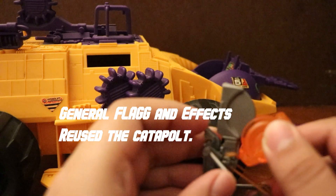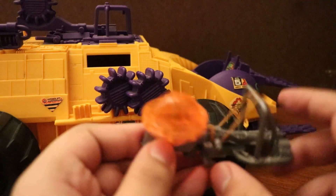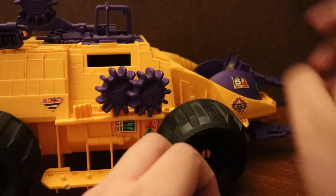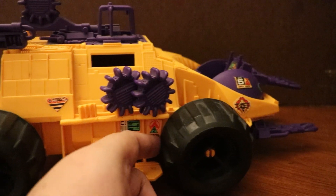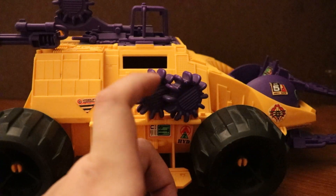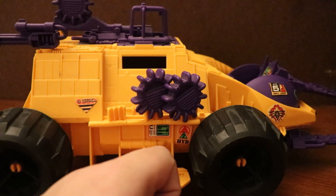I'm mostly just showing this to demonstrate how the catapult actually works, because all copies of the Parasite have their rubber band rotted away. You can lock it in with this lock and it should launch, but you have to hold it in position for it to even work. That's obviously how the catapult works for the Parasite. For some reason the Parasite's rubber bands may have had lesser quality, and thus all of them have rotted away. But somehow the Incinerator's, which came out about a year earlier, still works and is still very elastic — though I don't want to push it too far, because it is basically a 30-year-old band.